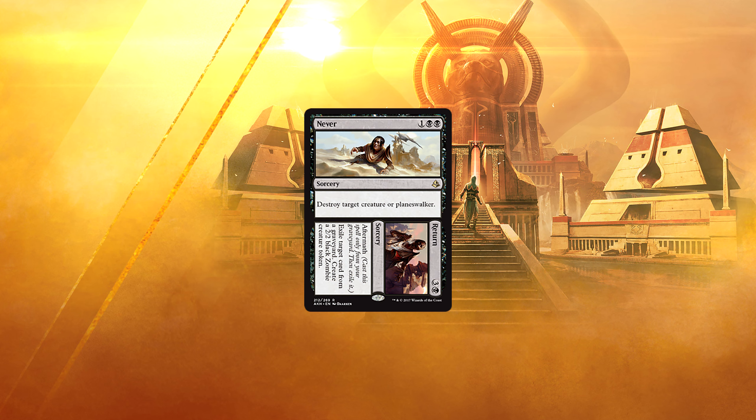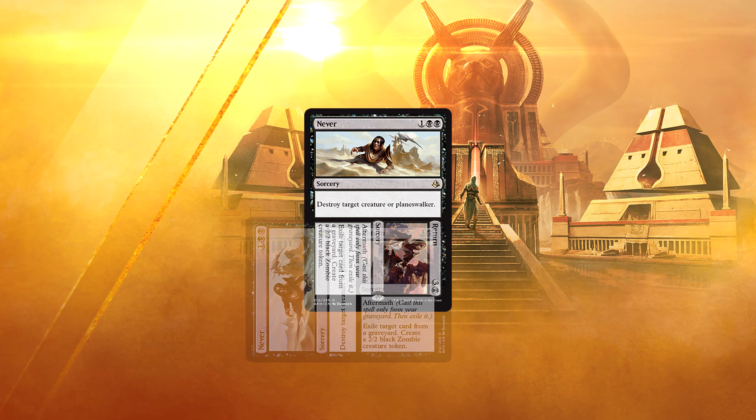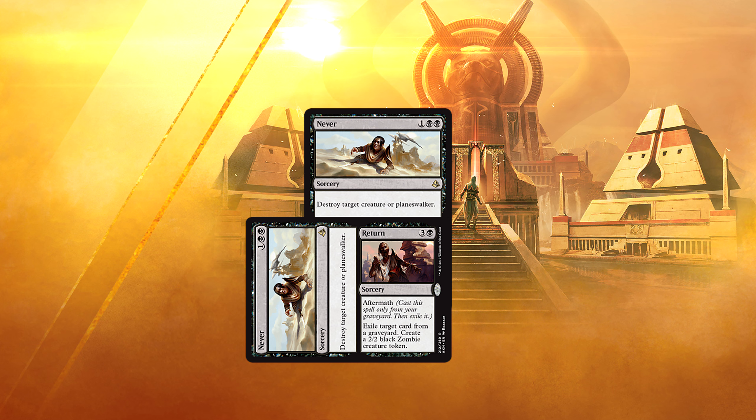Never to Return. For 1 and 2 black, the Never half of the card says: at sorcery speed, destroy target creature or planeswalker. Return says: at sorcery speed, exile target card from a graveyard and create a 2/2 black zombie creature token. Hallelujah — more unconditional planeswalker removal. Even without the Return side of this, I'd be very excited. Kill a creature or planeswalker early, then later, when you have no better use for your mana, make a 2/2 zombie. What's not to like?